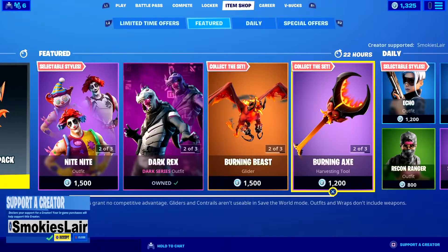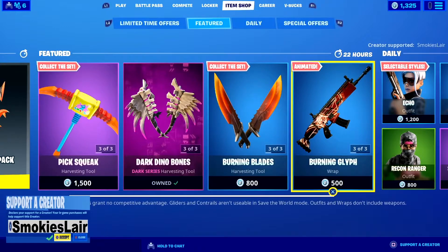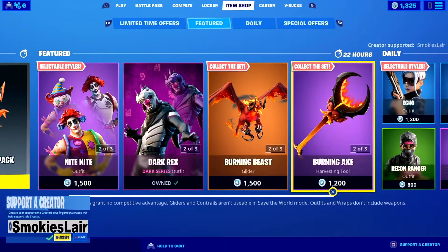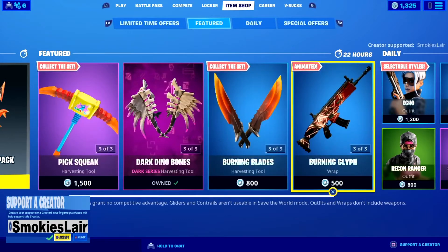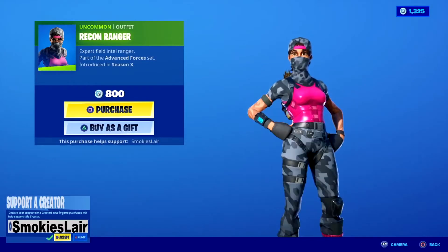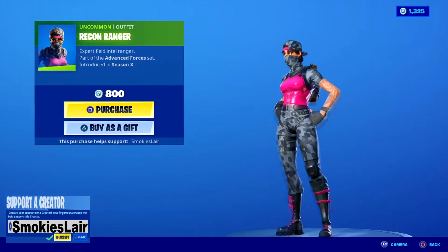Put in creator code smokey's layer in the Fortnite item shop before you purchase anything. That's code smokey's layer, just like it is in the upper right or lower left hand corner of the screen. Put that in before you purchase anything in the Fortnite item shop or the Epic Game Store to help our stream grow and support the channel with every single purchase that you make.